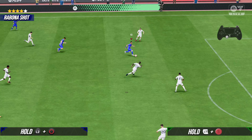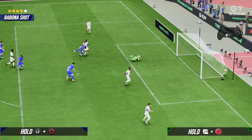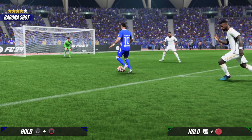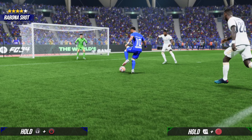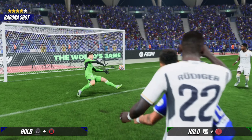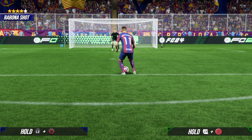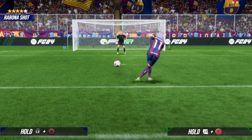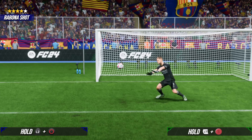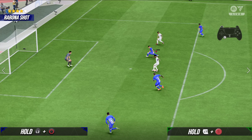Now to perform the Rebona shot in game, first thing first, your player should be inside the box. Second thing, don't use too much power on the shot — otherwise your player is gonna perform an outside foot shot. So for the Rebona shot, use from one to two parts of power maximum. And then in game, all you have to do — you are using a player that has got the flare play style, you are inside the box — hold the L2 on PlayStation or the LT on Xbox, and shoot using from one to two parts of power.